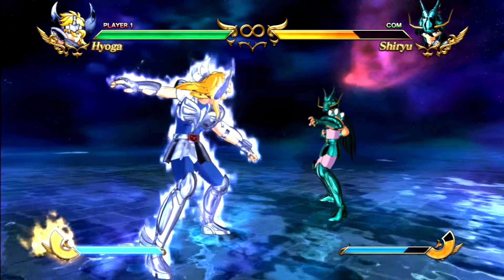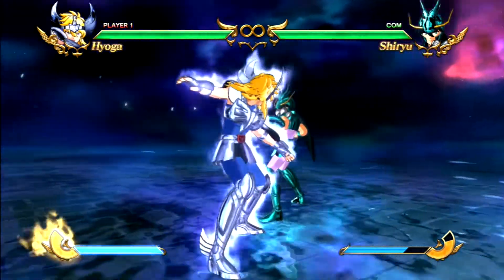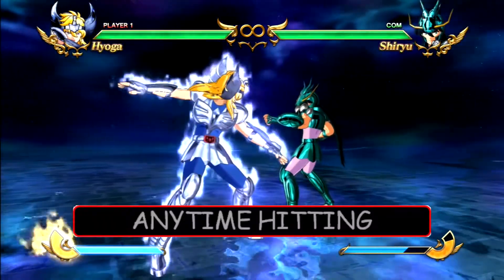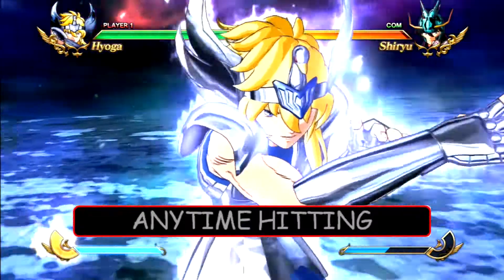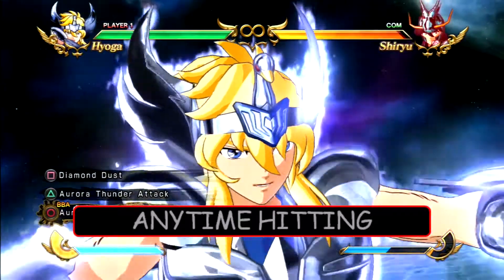If you like using Hyoga, you're a lucky one — look how quick his ultimates land. All of them: Diamond Dust, anytime hitting. Aura Thunder Attack, Aura Execution — they're all quick.